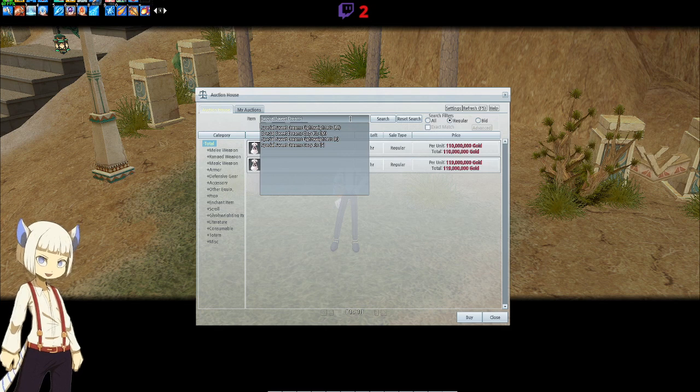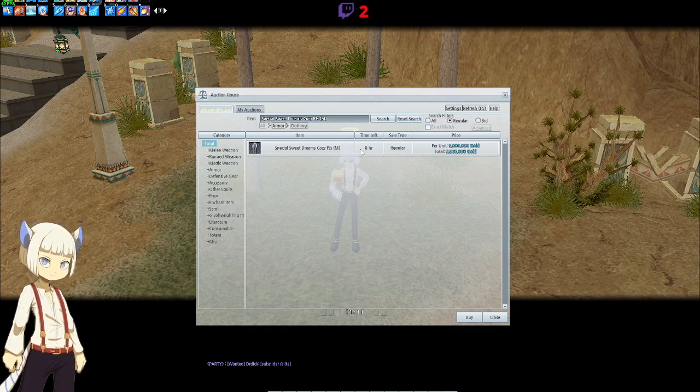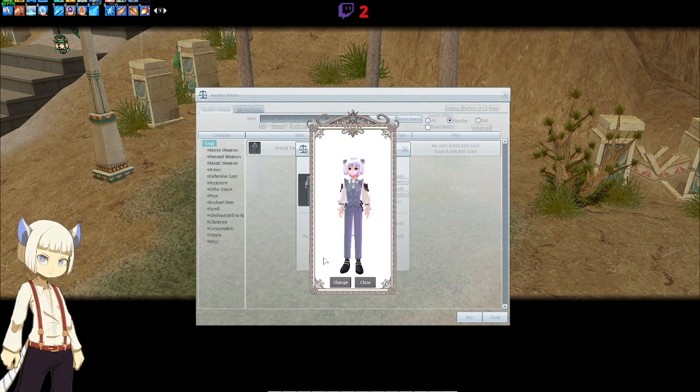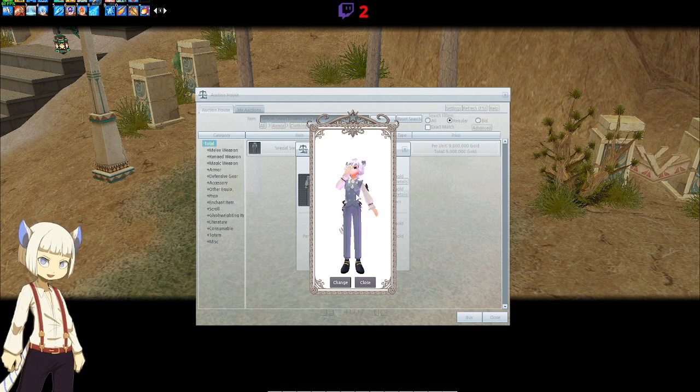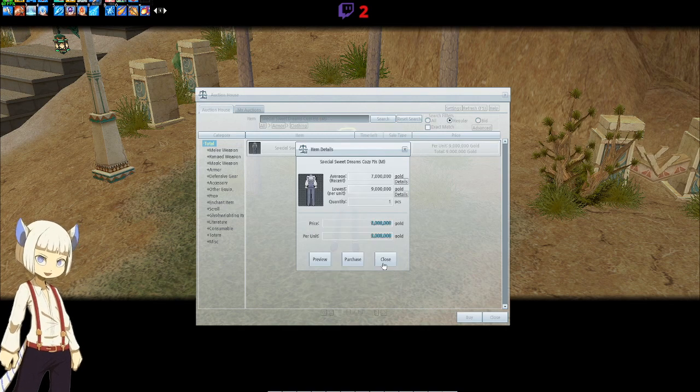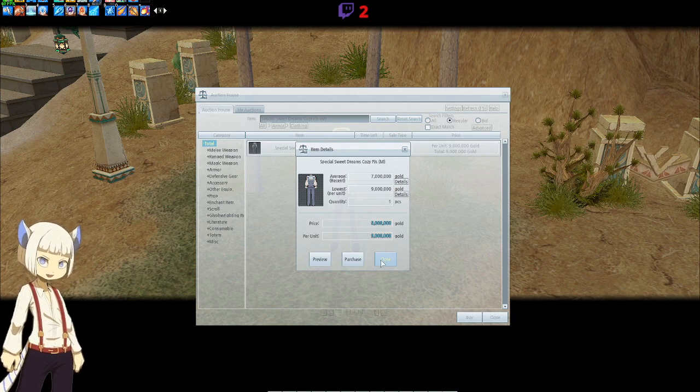Let's take a look at the other outfits — the Special Sweet Dreams Cozy PJs. We'll look at the male version first. These are even cheaper than the other ones, going for 9 million. The other one was going for like 15 million. It basically looks the same as the Lightweight PJs — the only difference is the pants are longer. Personally, I think the longer pants look better, and 9 million is a pretty good price for a new outfit with an idle animation.